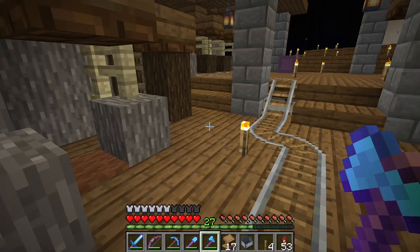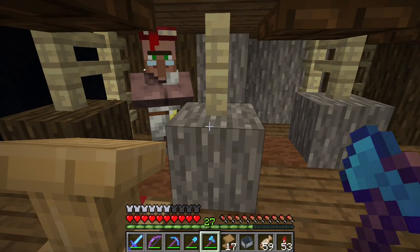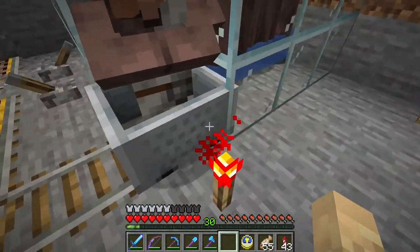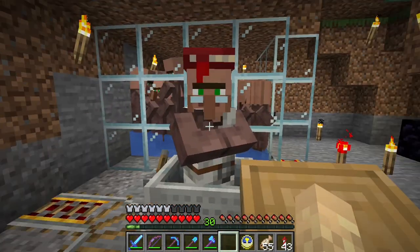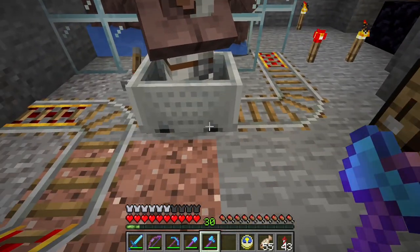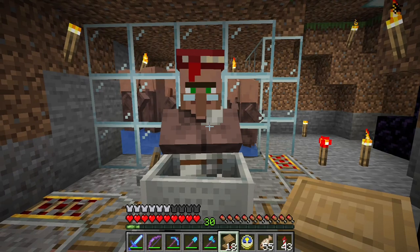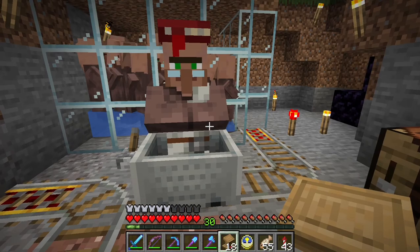I need emeralds and books because I need to be able to lock in their trades. Let me get a few more things together and then we can start getting our villagers. We're back here — let's grab another villager. What you got for us? Nothing. So we can break that and then wait for him to reset. This is what will take forever.